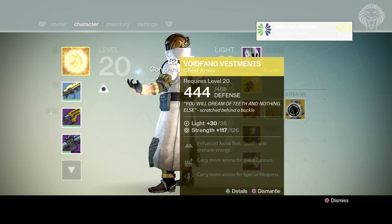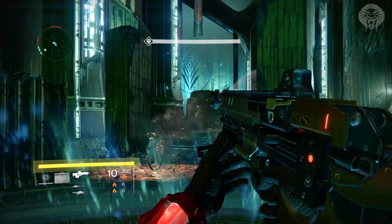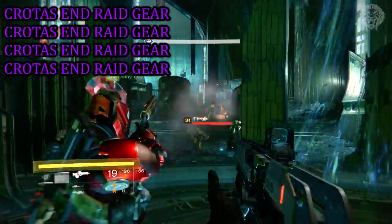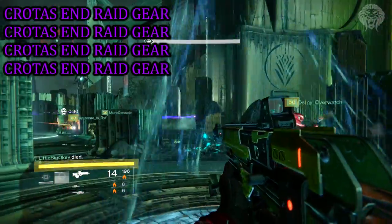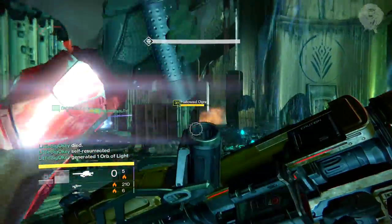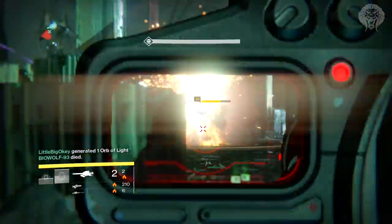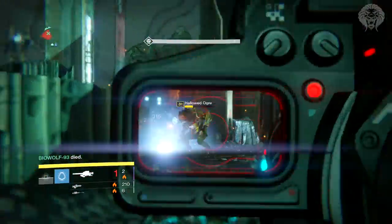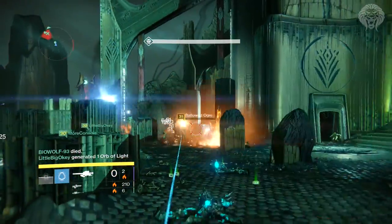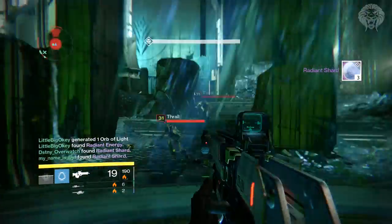So you need one upgraded exotic and three pieces of raid armor from Crota's End. The other combination would be four pieces of raid armor, but that's not possible right now because the raid helmet is only available in the hard version of the raid, which isn't available until January. Once hard mode is available and you get the raid helmet, you can combine all four raid pieces and reach level 32 that way.